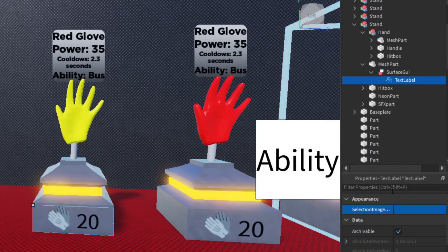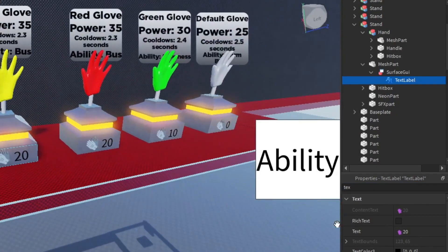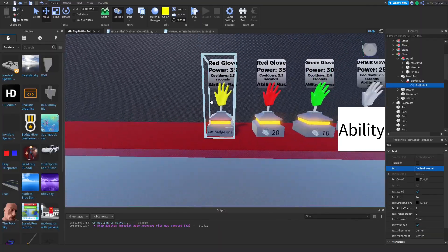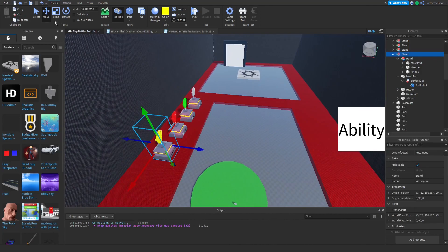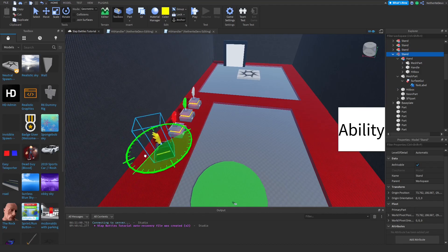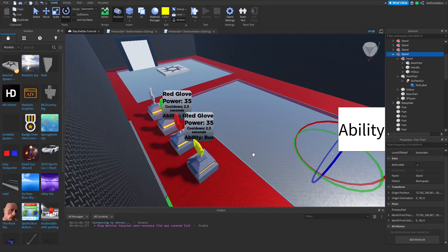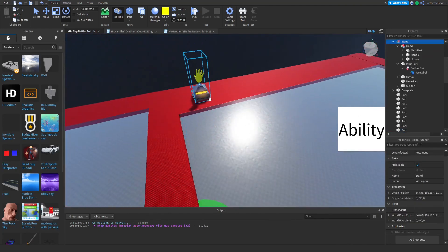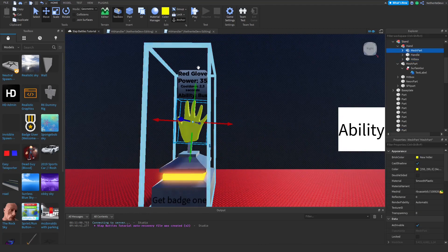Now we're going to customize the stand. If we open up this mesh part and go to the SurfaceGui TextLabel, instead of showing slaps needed, we can go ahead and put 'Get Badge 1'. In order to get this glove we need to get badge one — and it needs to be on the other side.